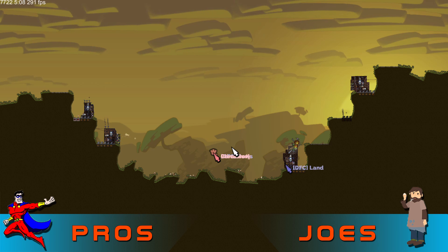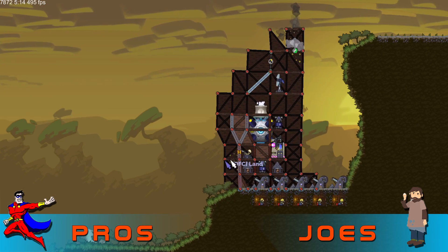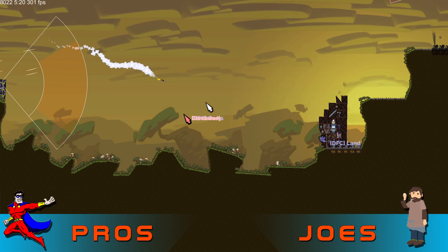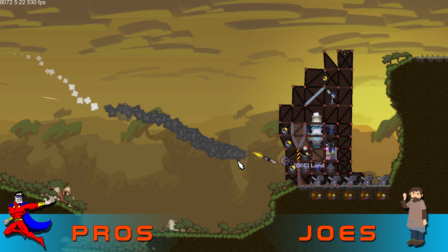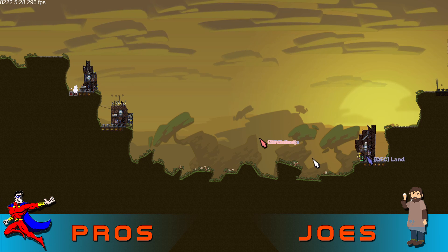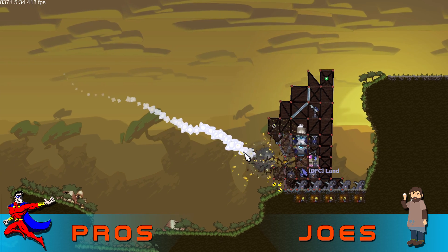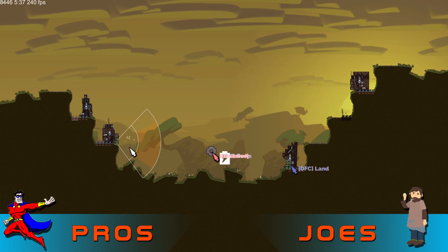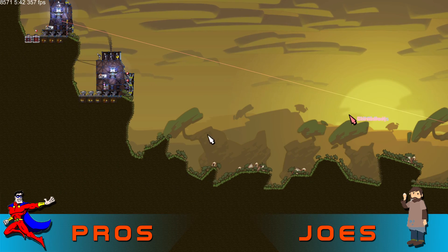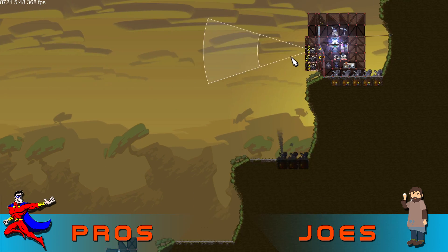Bowser's like, 'how about no' - shotguns just decimating these bases. These guys have absolutely no idea what to do. Building out of background bracing is not smart. A nuke comes in here, should break him, doesn't break him, but is going to drain his resources with that giant repair bill. Another warhead comes in - boom - going to break him again with another repair bill. Bowser trying to take advantage with shotguns to take out the foundations and hopefully get a collapse. And who's up here? Princess K.